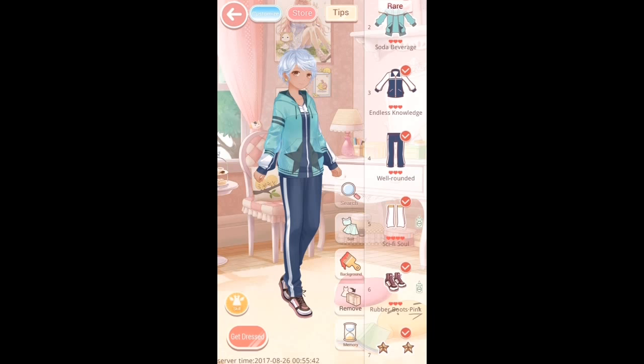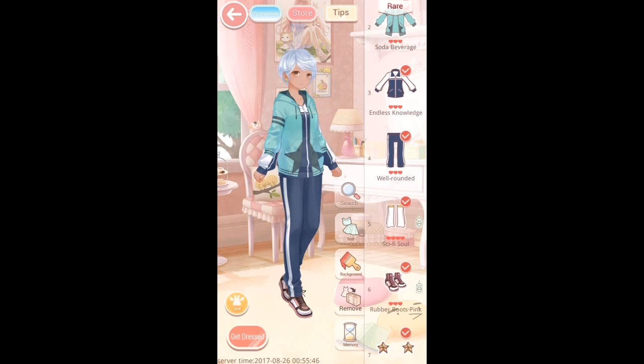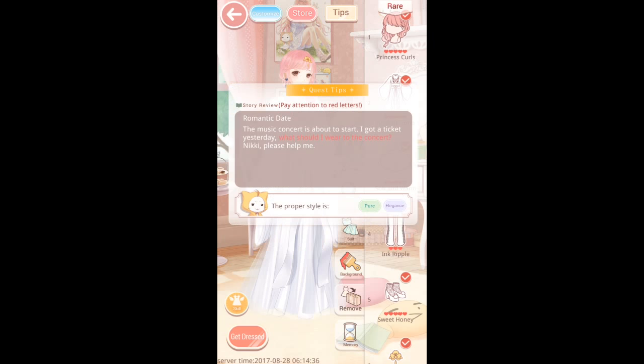If you just pay attention to the tips you should pass this one with relative ease. Stage four is Romantic Date. For this one you have to construct a concert outfit. I'll head into the challenge to show you the outfit I used and give you some tips. The quest tip in red says 'what should I wear to the concert' and the style tips from Momo are 'pure and elegance.'